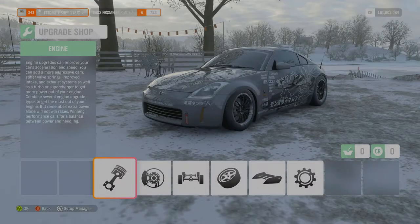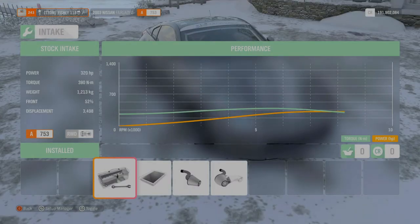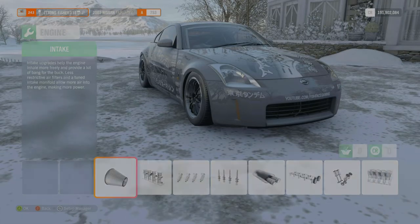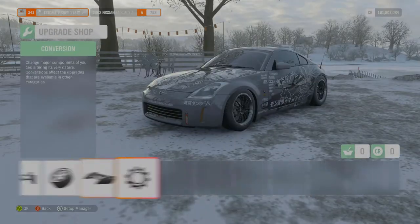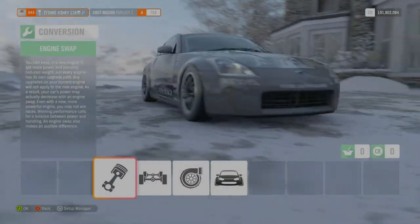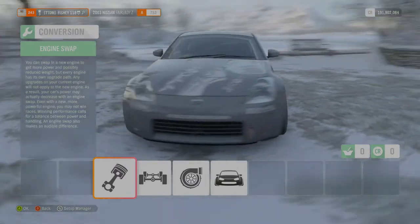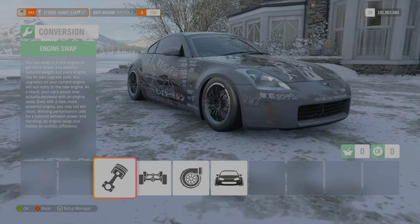Alright guys, so right off the bat here I'm just gonna check this real quick — 320 horsepower, 390 Newton-metres of torque, and we've got 1,213 kg. So this car, it's a bit of a pain, not gonna lie. The 350z in this game is a pain to get slow, but nonetheless we have done it.